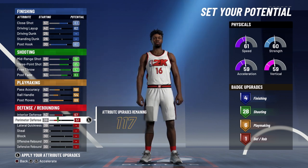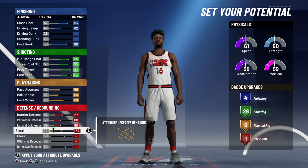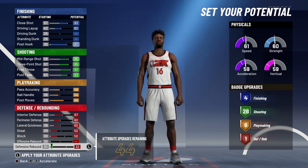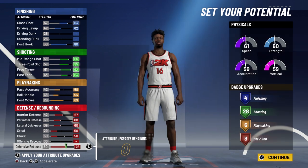Lastly for defense and rebounding, you're going to max out your interior defense, max out your perimeter defense, max out your lateral quickness, bring your steal up to a 50, bring your block up to a 50, and spend the rest on defensive rebounding, and that's going to give you three defensive rebounding badges.